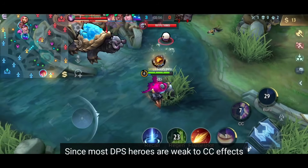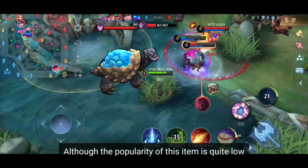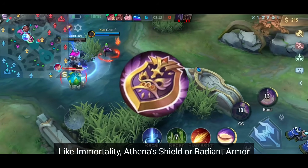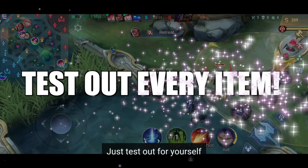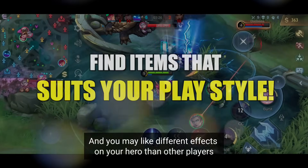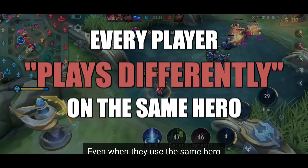Since most DPS heroes are weak to CC effects, this shield will save your life many times. Marksmen also benefit from it for the same reason, although the popularity of this item is quite low. It's not completely useless, but it gets overshadowed by other defensive items like Immortality, Athena's Shield, or Radiant Armor. My advice: just test it out yourself, because there's not a perfect build for every hero — the playstyle and preferences of each player are different. That's why it's so important to know how each item works, so you can create the build that perfectly fits you and your playstyle.